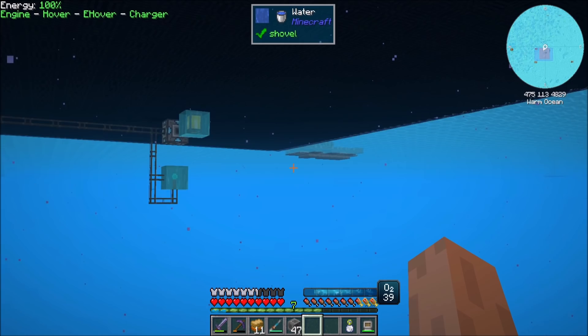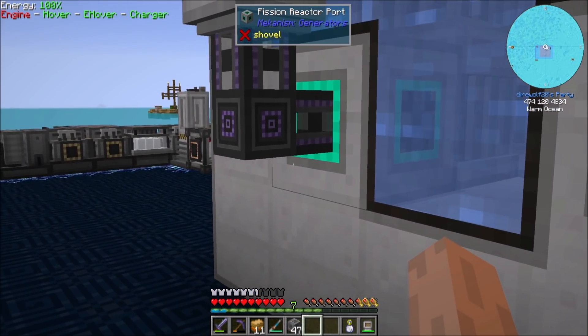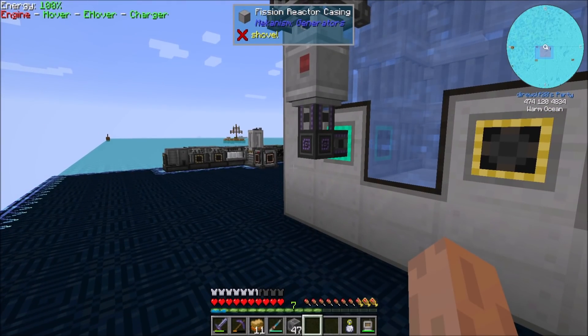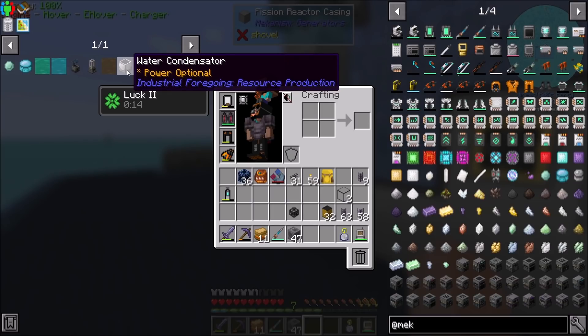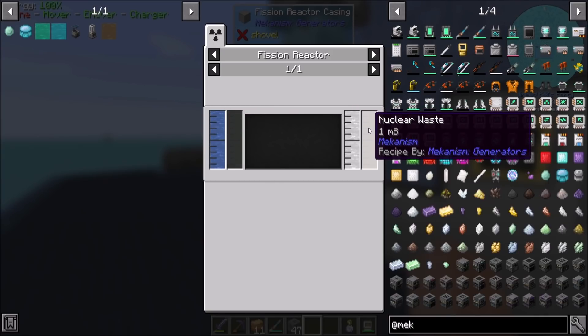Maybe a giant underwater room that all the nuclear waste containers go into — that could be kind of cool. But remember, we want to process the nuclear waste that we're going to get. I put everything in JEI. Nuclear waste is produced by the fission reactor. Once we start producing power between fissile fuel and water, we're going to be producing a ton of steam and nuclear waste.